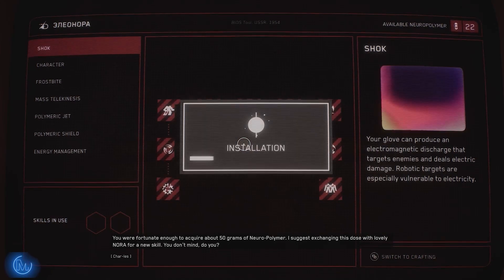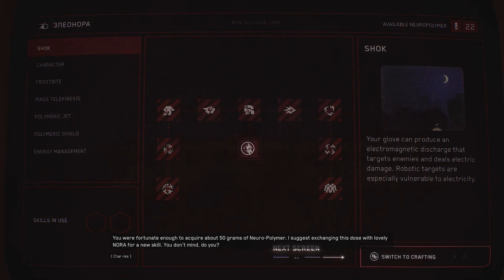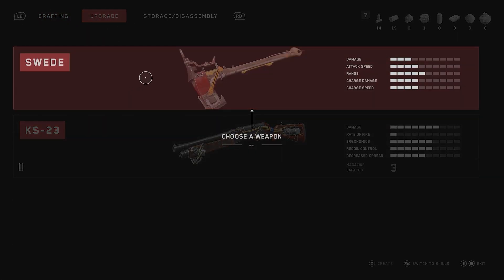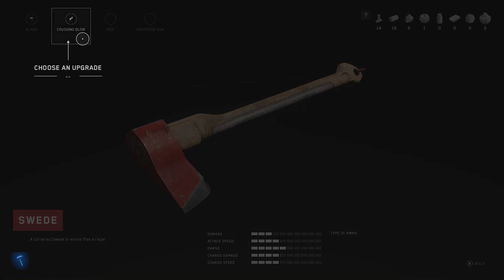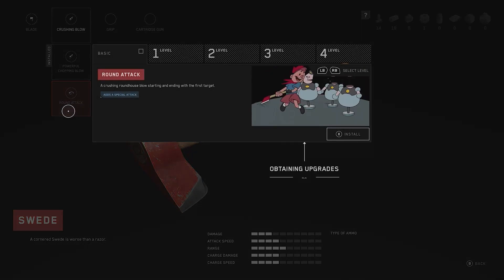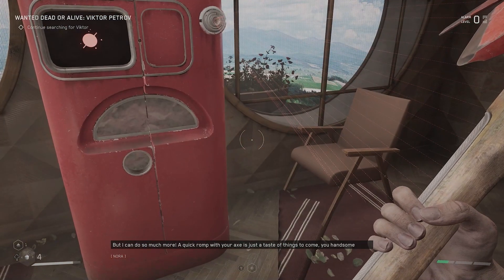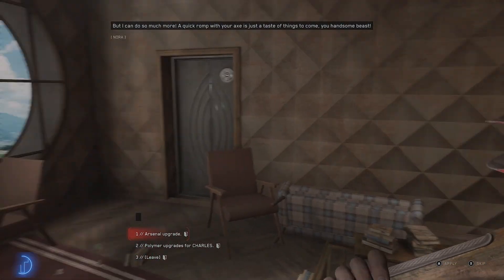The upgrading was actually pretty easy to understand. You select your weapon and pretty much just put whatever upgrade you want on the weapon. You can upgrade whatever tickles your fancy — weapons are useful and Nora can do so much more. A quick romp with your axe is just a taste of things to come. It's basically that simple — you just pick and choose what you want to upgrade. I absolutely love the whole weapon upgrade segment; it's really good, it's beautiful, it's really easy to understand.